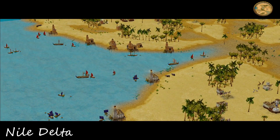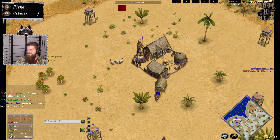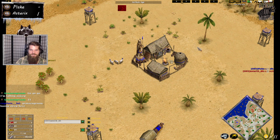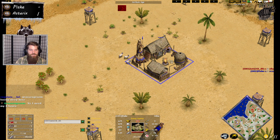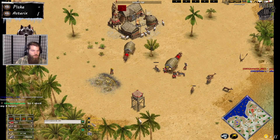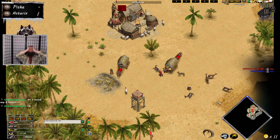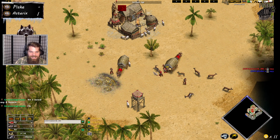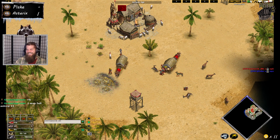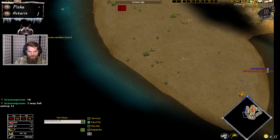Alright everybody, Grassandgroom has a bedtime so we've got to get through the games. Game two of a best-of-three. Pisky is going Odin again on Nile Delta, and Asterix is switching over to Odin as well. Whoa, whoa — did he get Hunting Dogs? Oh no, he got Hunting Dogs. He doesn't know it's a water map — that had to hurt!